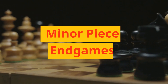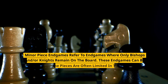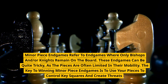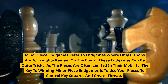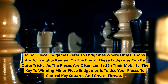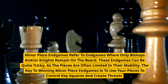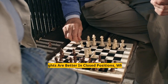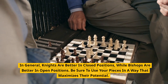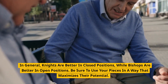Minor Piece Endgames refer to endgames where only bishops and/or knights remain on the board. These endgames can be quite tricky, as the pieces are often limited in their mobility. The key to winning minor piece endgames is to use your pieces to control key squares and create threats. In general, knights are better in closed positions, while bishops are better in open positions. Be sure to use your pieces in a way that maximizes their potential.